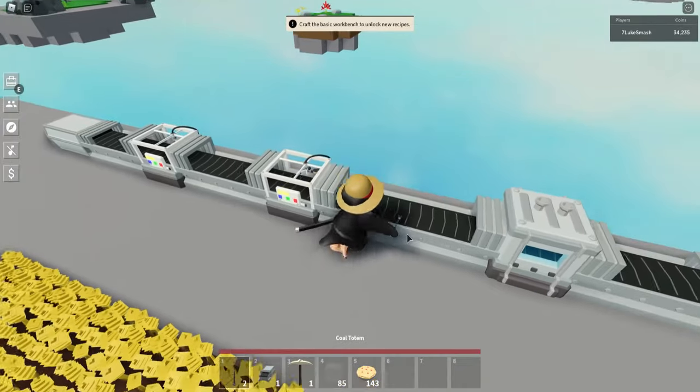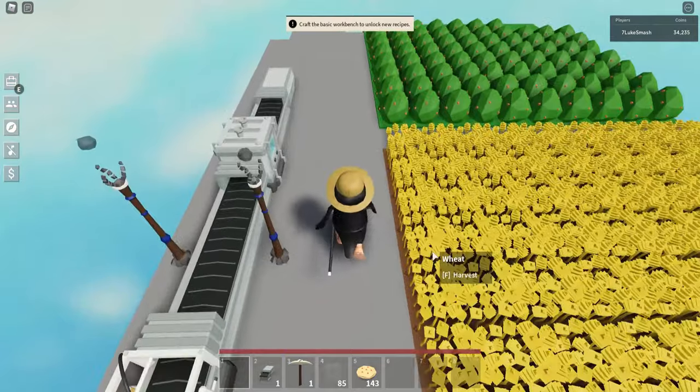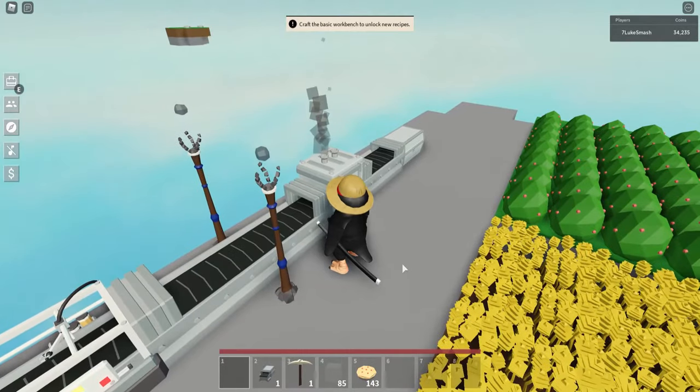The reason we have this conveyor belt here is so that we can place two coal totems right next to it, and instead of spawning nodes, it'll spawn coal on the conveyor belt. That coal will power the industrial oven to then bake later things.